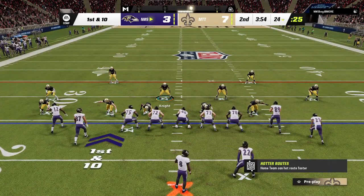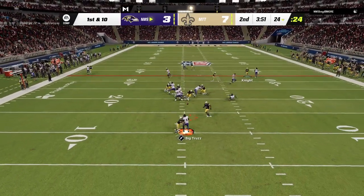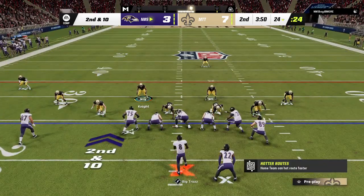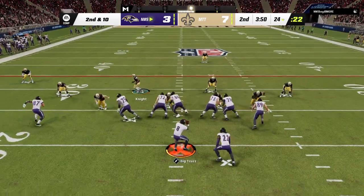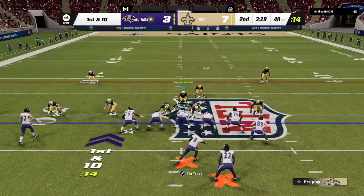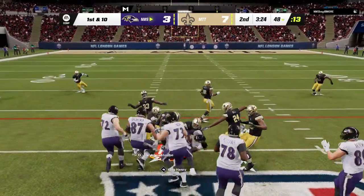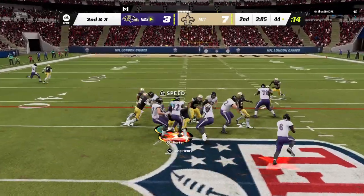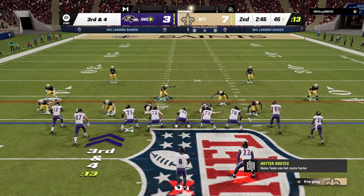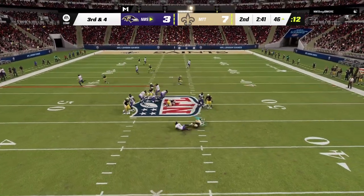We are going to start off in my blitz package. Getting some nice pressure, which I like. Coming out in zone coverage — he's running the ball. Bad angle by me. Going back to blitz. Somebody get through — nice! That was some quick block shedding by Randall and Aaron Donald in the middle. Nice sack, let's go Porter!